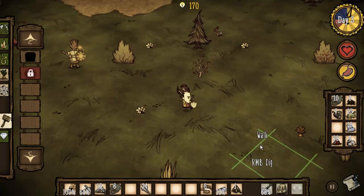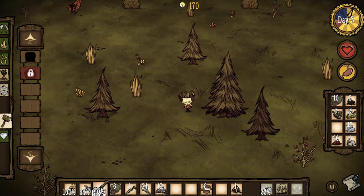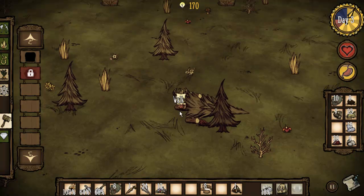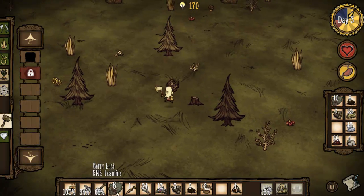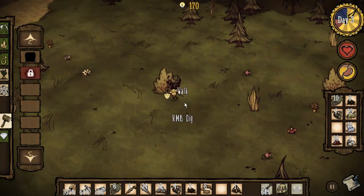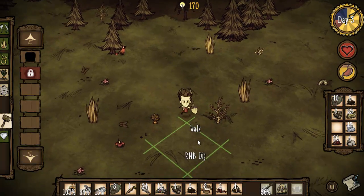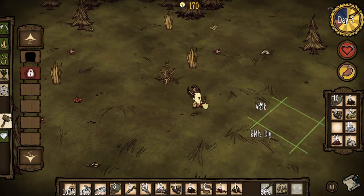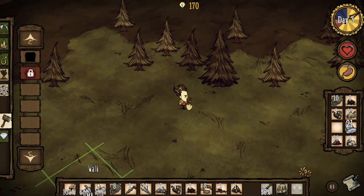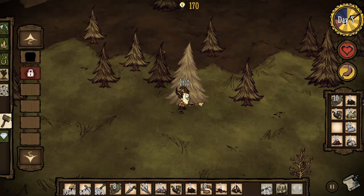Today two goals: get a lot of wood — basically every time I see a big tree I'm just going to cut it down with my hatchet — and second goal is find some more rocks so we can make a fire pit tomorrow, because that is a pressing concern for sure. I should also go pick those berries because having a source of food is always important. I'll dig these berry bushes up because I might as well if I'm going to pick them — that will give me the resources to build my own berry farm later on.